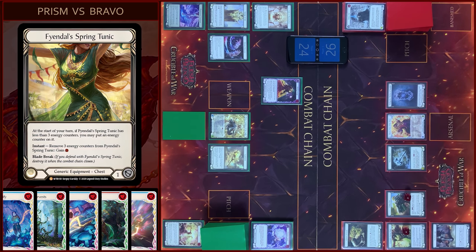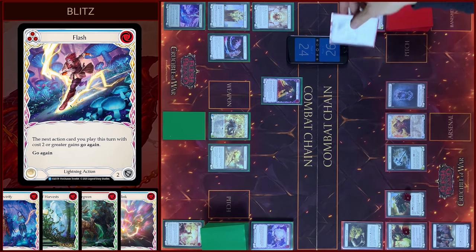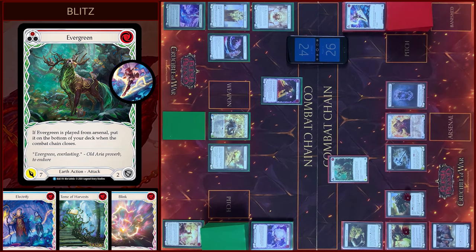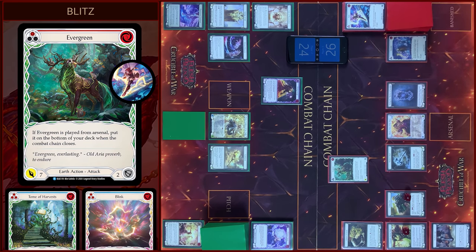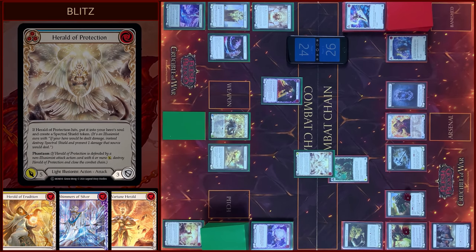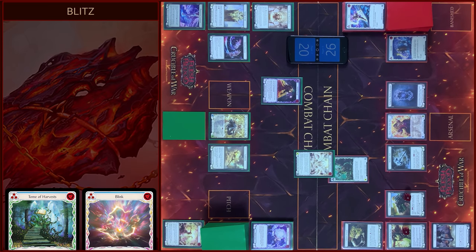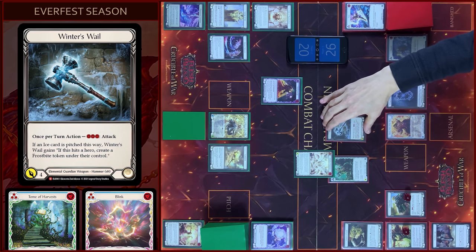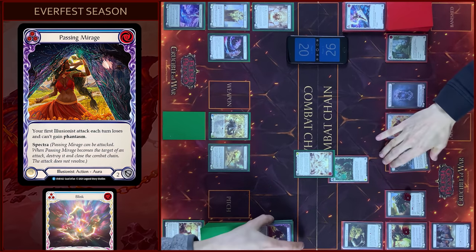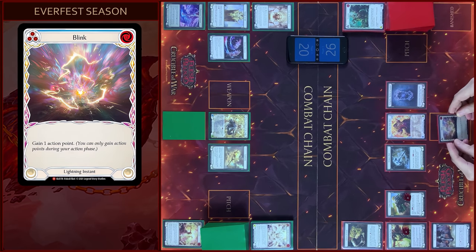Pass turn to you. Counter on Tunic. Then I will play Flash, closed section. Then I will attack with Evergreen, attack your hero, pay — 7 damage, let's go again. Block 3, block 3. Any reactions? No — take 4. And I will attack with Winter's Whale, attack your aura, pay. Spectre activated. Close this Combat Chain. I arsenal this card and passed on to you.